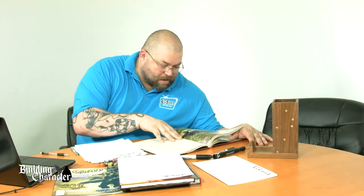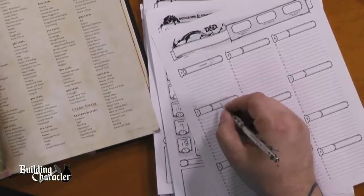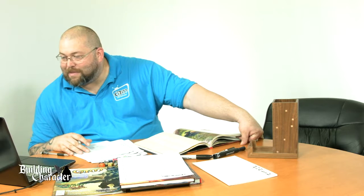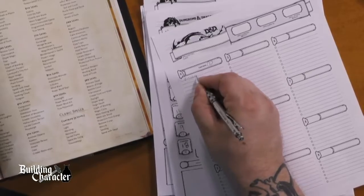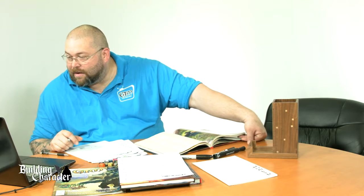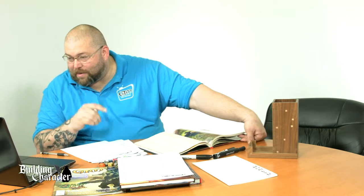Thunder wave isn't on the bard's cantrip list — that's a first level spell. So yes, we'll take thunder wave for one of the first level spells. I can know four spells total. For cantrips: vicious mockery is fun, we'll take vicious mockery. And friends is a good one — we'll take friends as well. She is a diplomat, so friends is a good fit.